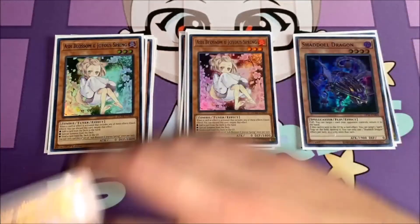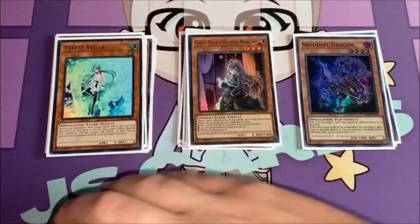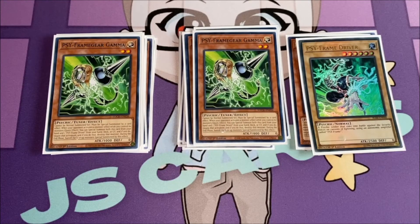The rest of the monsters are hand traps. I'm playing two copies of Ash Blossom, two copies of Ghost Belle, two copies of Effect Veiler, and then the Gamma package as well. You can play whatever hand trap lineup you want — I just wanted a variety to stop different things. For a while I was playing triple Ash and triple Veiler and no Ghost Belle, but Ghost Belle still comes up. Kind of just play whatever hand traps you want, and you can side into different ones if you want.